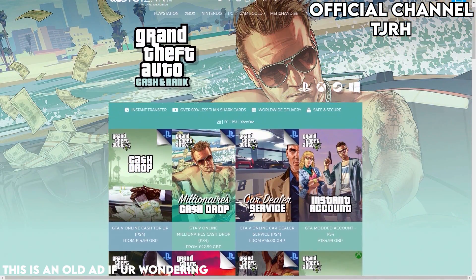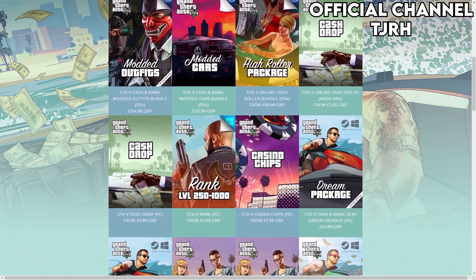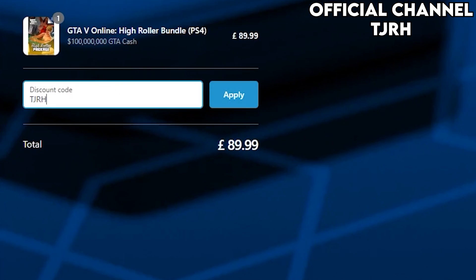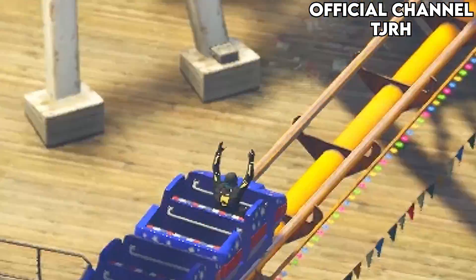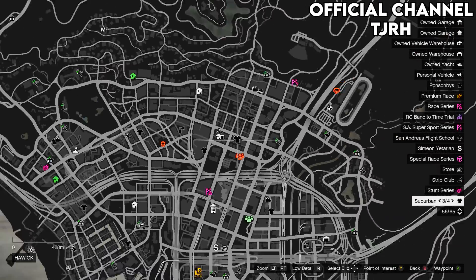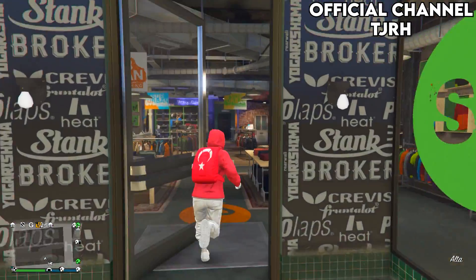If you guys are in need of money in GTA 5, be sure to check out Digizani — they offer cheap, fast, and reliable cash and rank services. Check out the link in the description and use my code TJRH for 5% off your order. Now let's get straight into the video. The first thing you want to do is come to any clothing store on the map and put the required amount of money inside your bank.